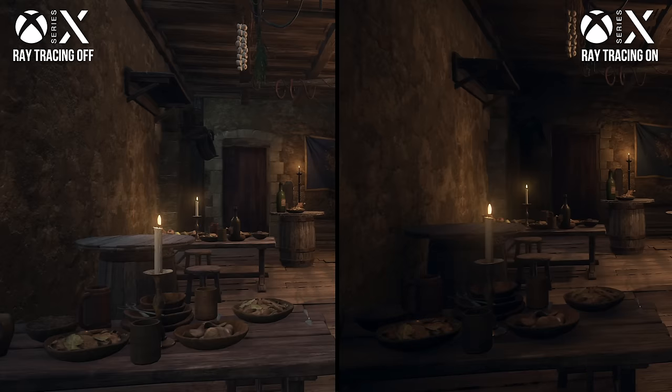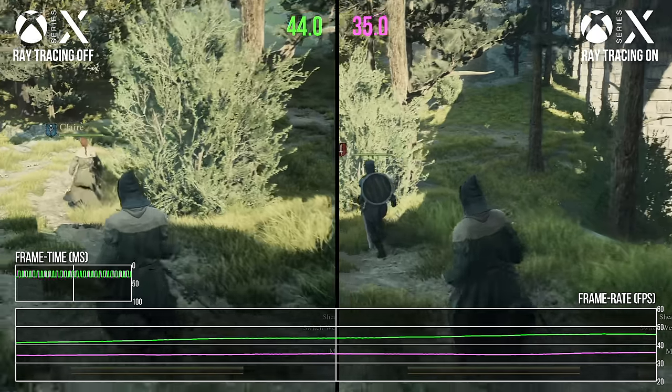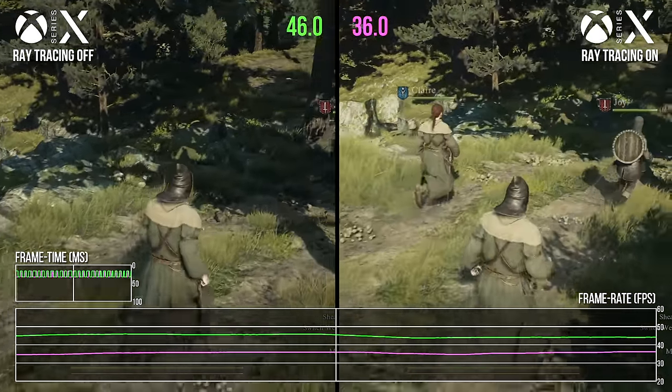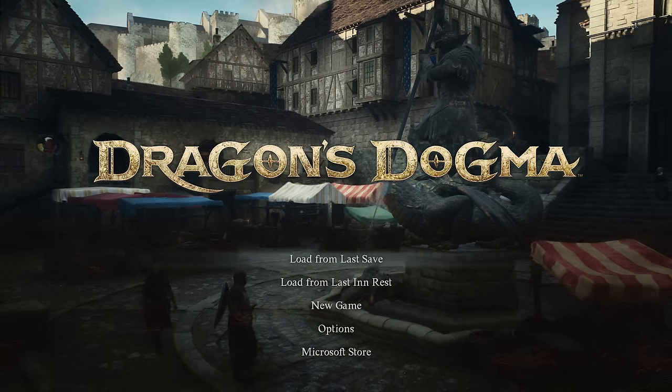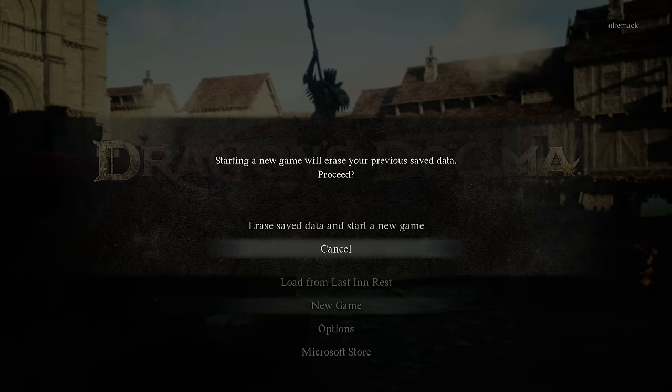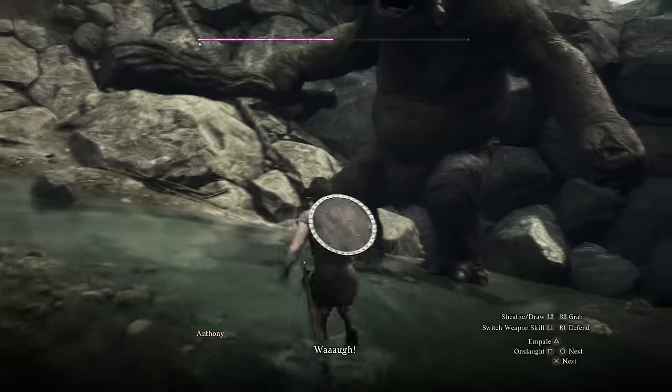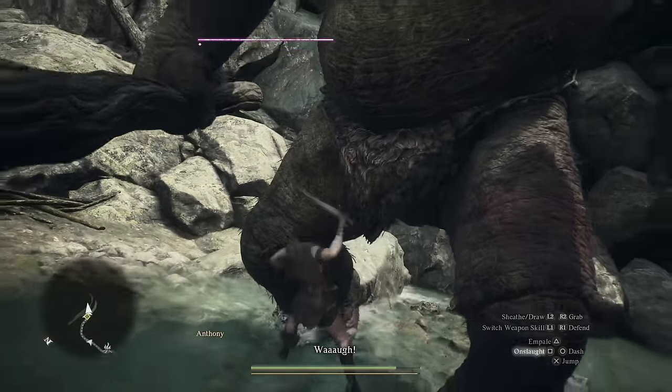Dragon's Dogma 2 has been improved substantially by its first patch. We get a range of visual toggles to help shape the game experience, plus the addition of key quality-of-life changes like the ability to start a new game — a very curious omission that I overlooked during the launch period. But I think the game still comes saddled with a few key issues that should be resolved.